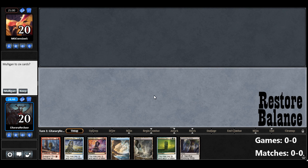Let's see what our opening hand looks like. 3 Border Posts — that's fine, a little bit too land heavy. We really only need 1, but I think this is fine.